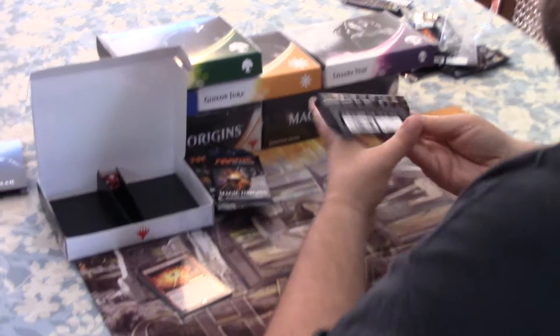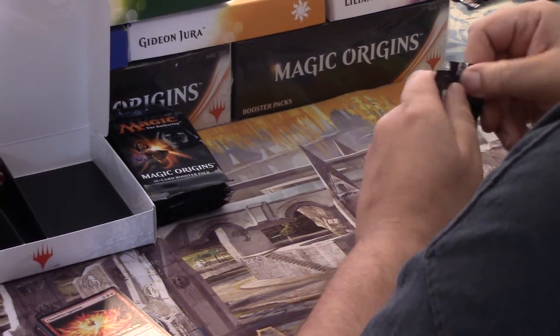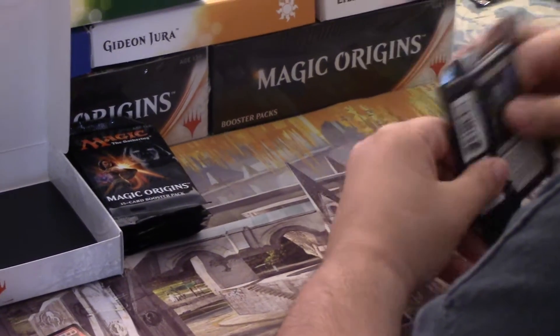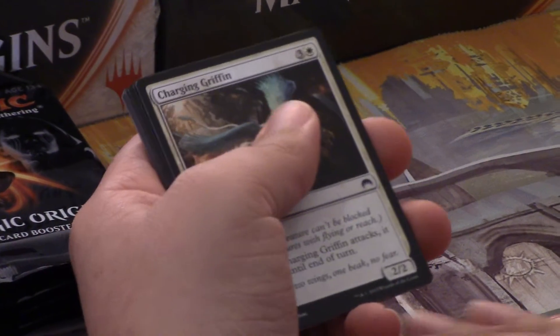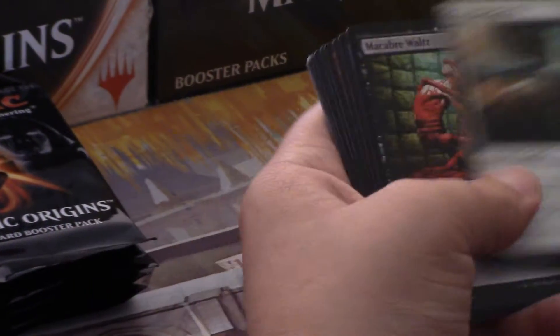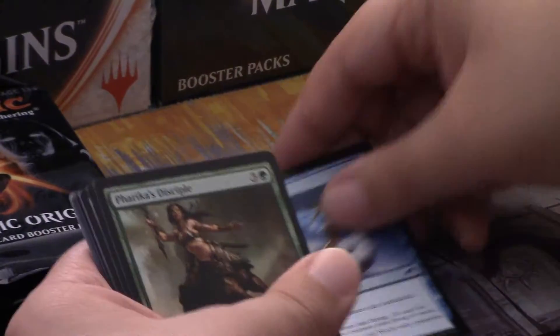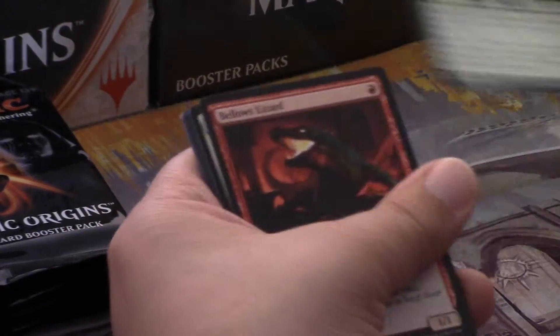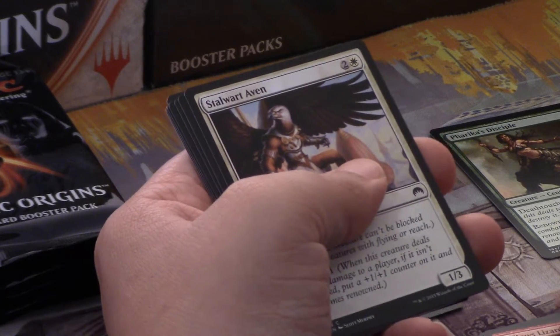From our seated pack, let's see how helpful these packs are with giving us some good red cards to make our deck with, or what position it pulls us in if we're not going to go red for whatever reason. First pack. Dark Dabbling. Chandra's Fury — good red, speaking of good red cards. Charging Griffin. Macabre Waltz. Stratus Walk. Farika's Disciple. Bellows Lizard — another red card for us, a good early card to play.